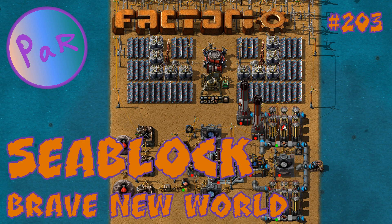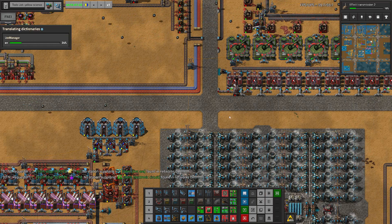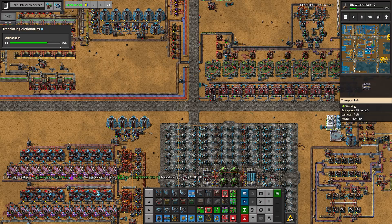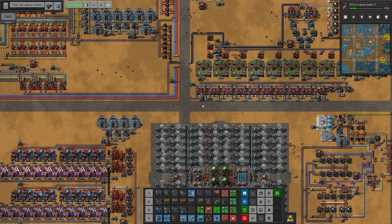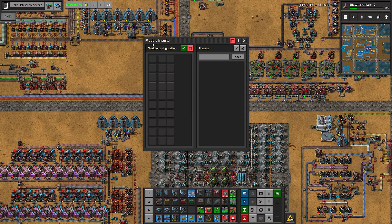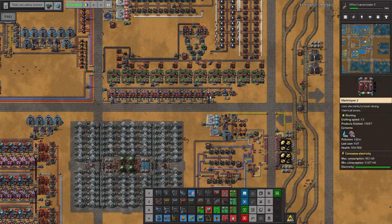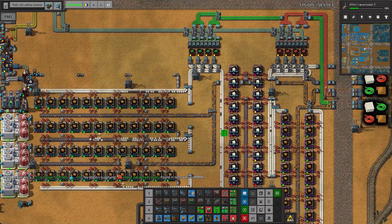Hello everyone and welcome to Factorio. I'm Parr and it's time to play C-Block. I actually did something - I updated the mods, and that's why you see this window. I also installed a new mod: the module inserter mod. I'm not sure exactly how it works, we'll figure it out.